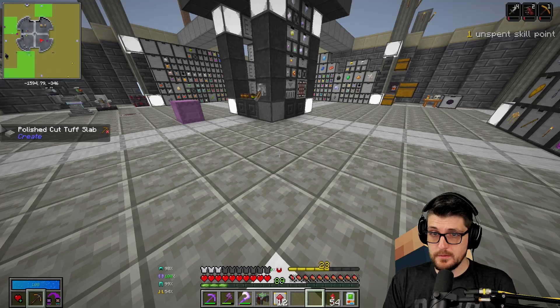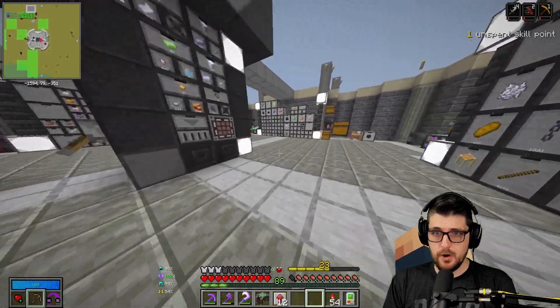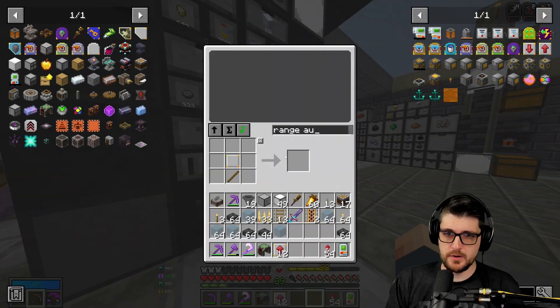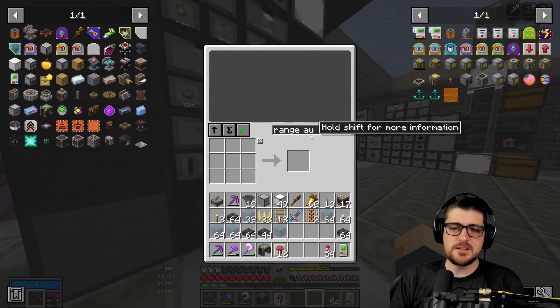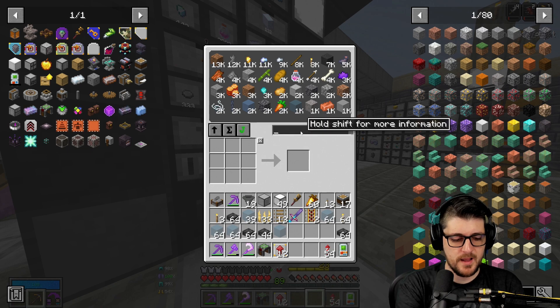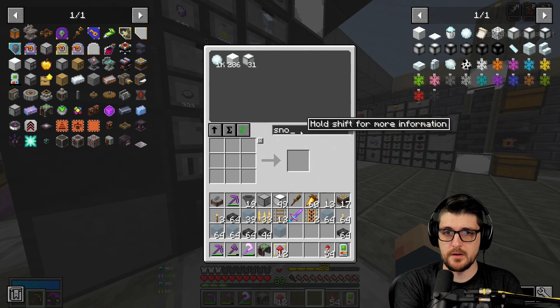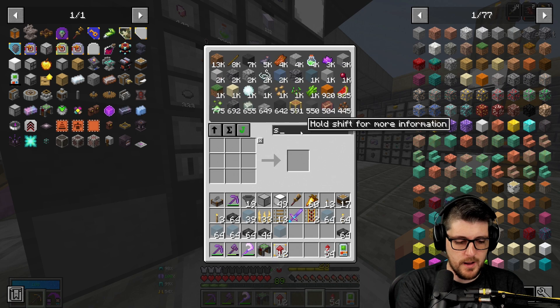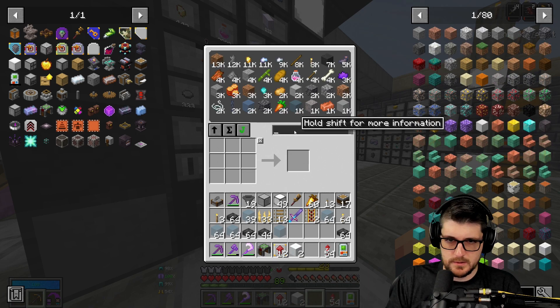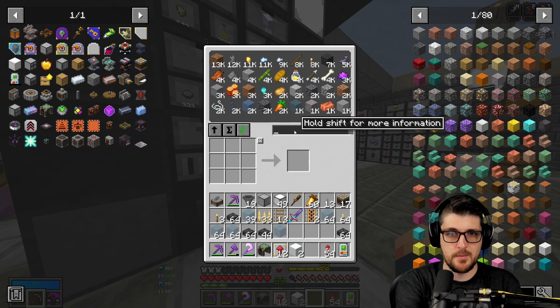Let's set up a snowman farm here with another modular router — I think that's what we're going to do. Because I think this is going to remain manual, but I want to be able to get a lot quickly. I actually have enough snow for this already. I would like to do a nice little snowman farm here and show you how I like to set them up because they're actually pretty cool the way you can do it. We also have access to vein miner, which is nice.